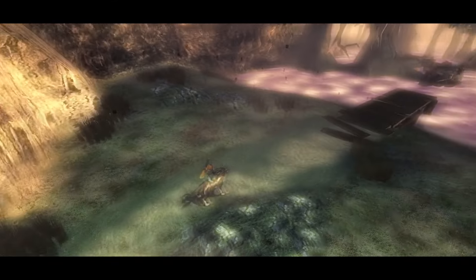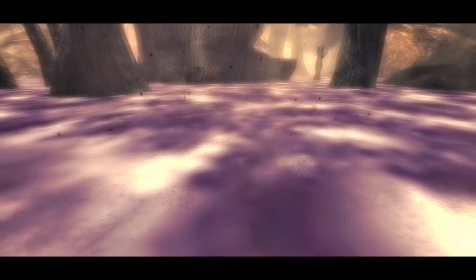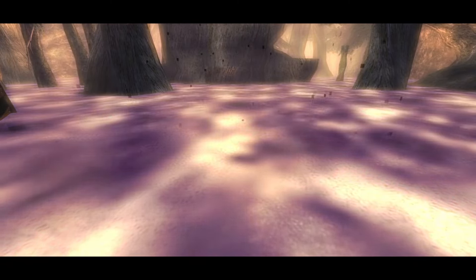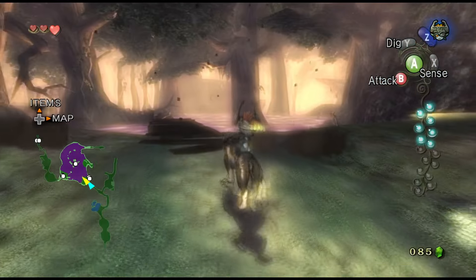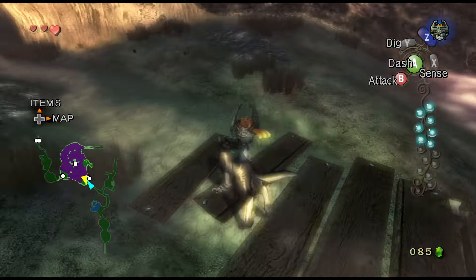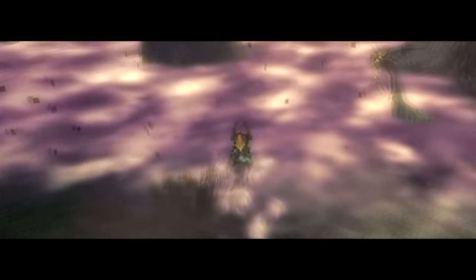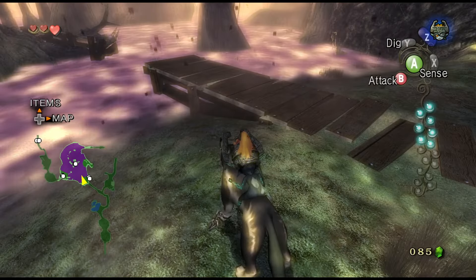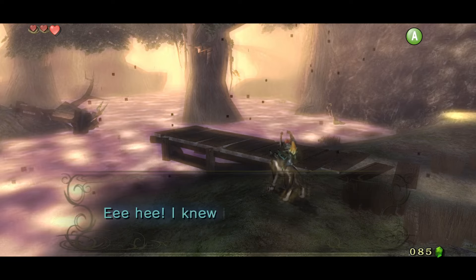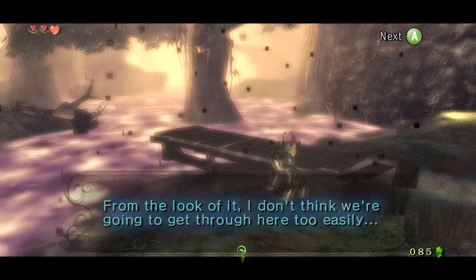We'll re-enter Faron Woods — I think we were in them before. This is the deep woods and it's now filled with a deep purple mist. Midna might have something to say about it, but basically we can't go through easily. Purple mist is not a good thing in video games — I knew it from the look of it. I don't think we're going to get through here too easily.